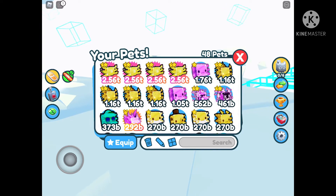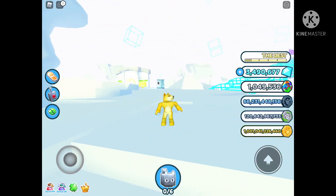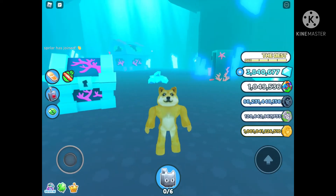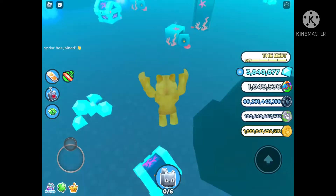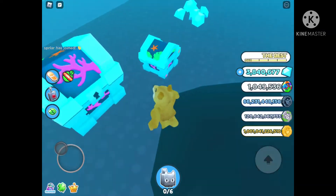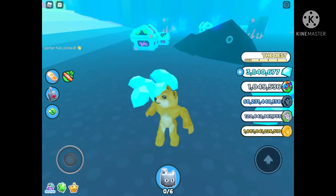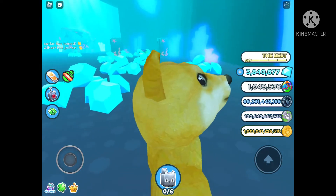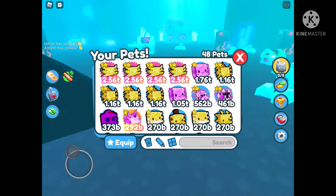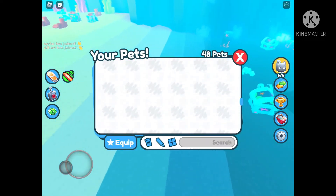Now I'm gonna un-equip all of my pets. It's so peaceful without them. And I'm gonna go to the ocean world and do some stuff, just walk around. How come I can't swim up if I'm underwater? I wanna go see what's above here. And it's also funny how I haven't drowned yet.